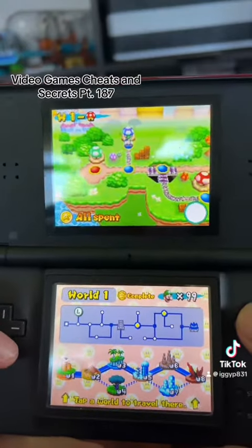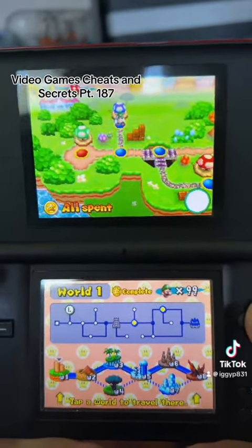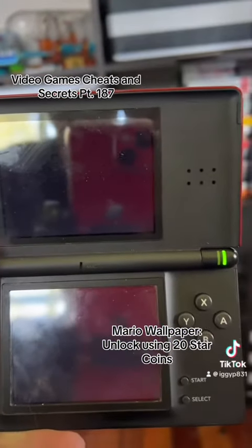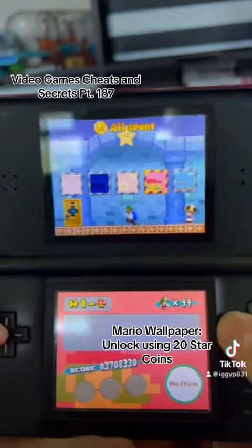No intro, because I was checking to see what was the next background. So without further ado, let's get right to it. Just like the past two wallpapers, the way to unlock it is 20 star coins and you're good.